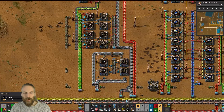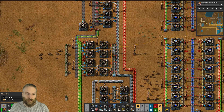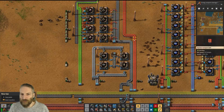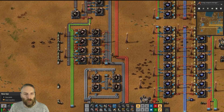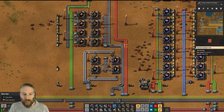But in order to make them in the first place you do need to have got quite a lot of stuff. You need to have lubricant on your bus, you need to have made lots and lots of red circuits, batteries are required. I have a video for each of those — go back and watch all of those if you need to.